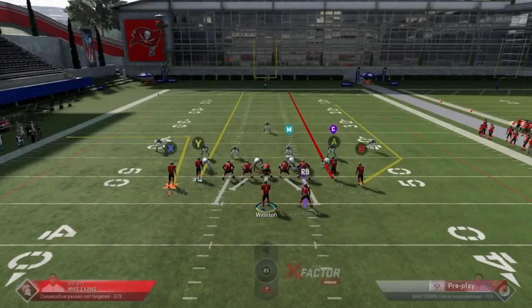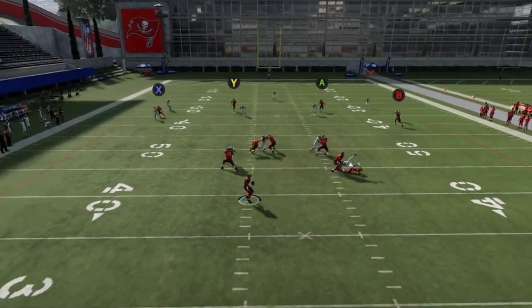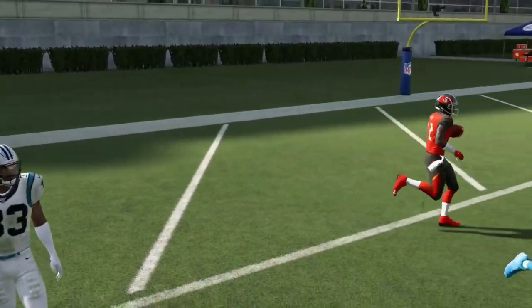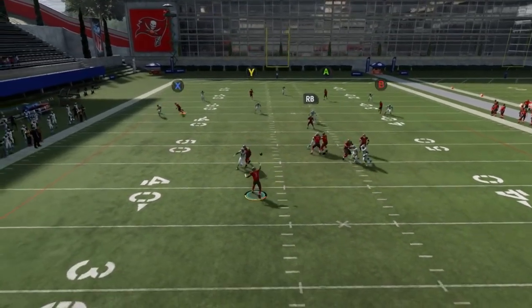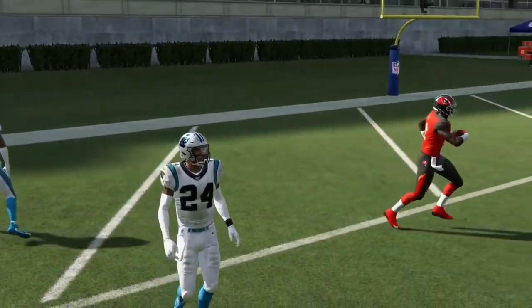You can also run this against Cover 3 — the exact same principles apply. It doesn't matter who I motion out; I typically want to try to work the side where the receiver is. Motioning him out so that he can basically pull that Cover 3 cornerback out. It's not as dramatic a window as the first play because the route is a little bit more basic and doesn't pull that Cover 3 cornerback down the same way. But you can see the cornerback doesn't bite nearly as hard — it's still there, still got the window. So if you find yourself in this play and it's a Cover 3, you can have a very similar look as you did on the first play.